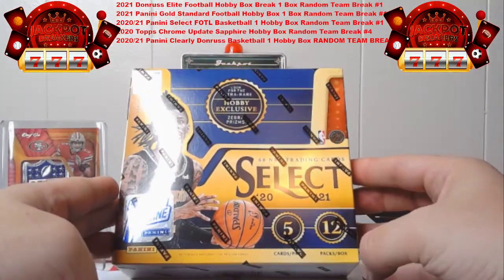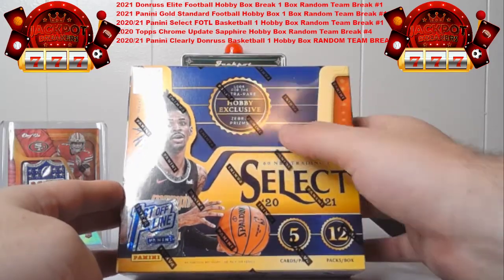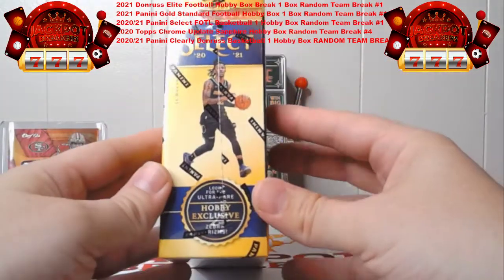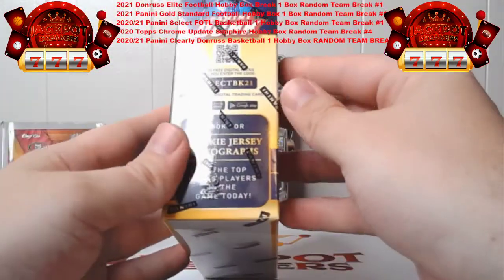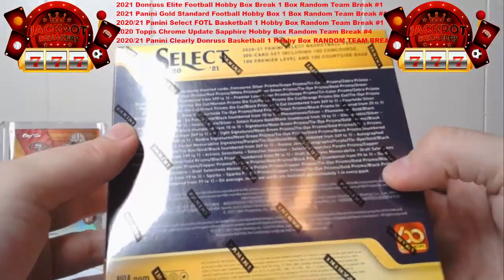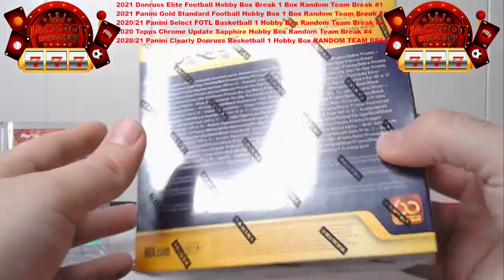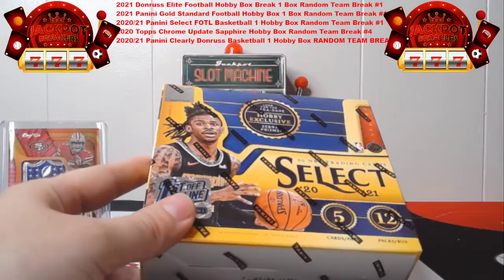Just so you guys know, there's 12 packs per box, five cards per pack. This is first off the line. So in the hobbies you got the Zebras. In this you're going to find three autographs or memorabilia cards per box on average. Sometimes there are less, sometimes there might be a little more. So you got the ultra rare Zebras and then rookie autographs and some other things. I think there's some orange prisms for the first off the line box. These are loaded with parallels and everything.